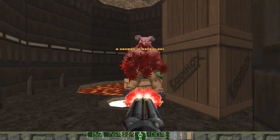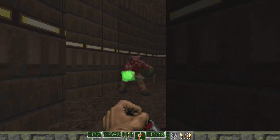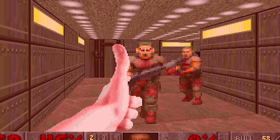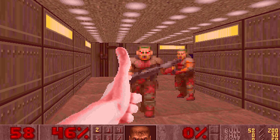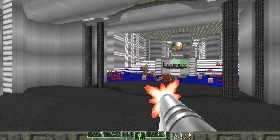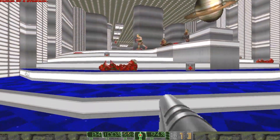A common trait among all of BPRD's work is his custom graphics and sound. For example, in Hand.WAD the only change he made to the game is that all of the guns are now replaced with custom hand sprites. Equinox is a pretty decent MegaWAD on its own but what makes it stand out is the new graphics, music, and sound effects.